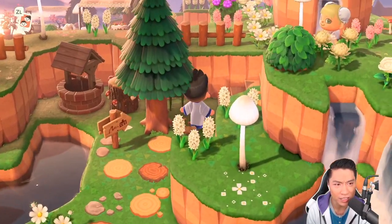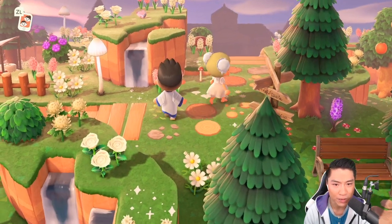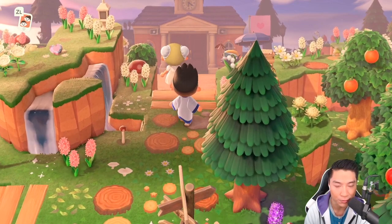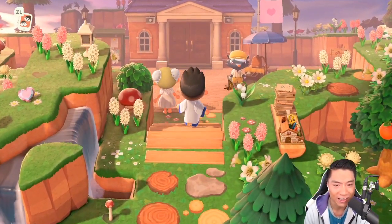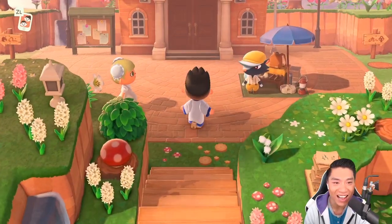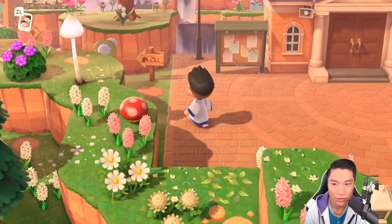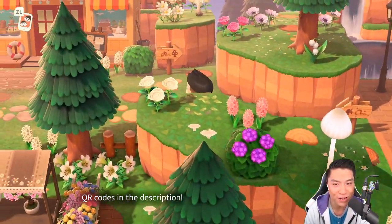Just look how inspired this area is — the mushroom lamps. I'm already inspired, Pantry. I love the way she used the terraforming to break up the entrance a little bit and kind of make it feel larger than it is. I know it's always tough when your resident services is right in front of the airport. But look at all these flowers, these mushrooms — they're so good. All those custom design patterns on the ground look amazing. I'll definitely be sure to post them in the description for you guys.